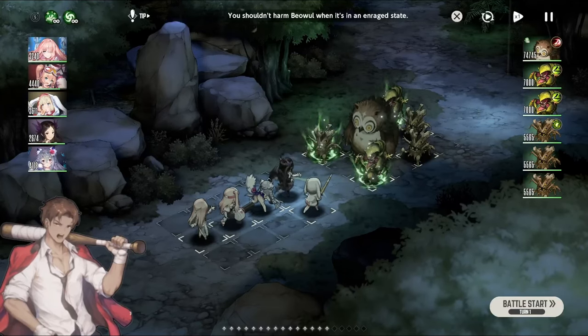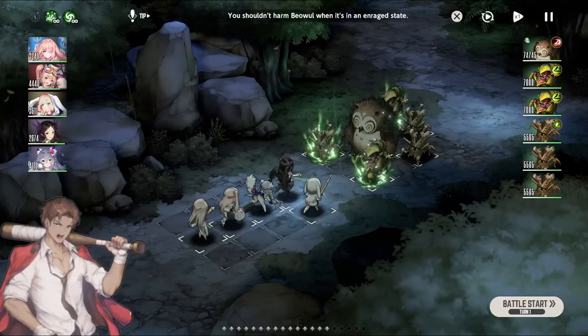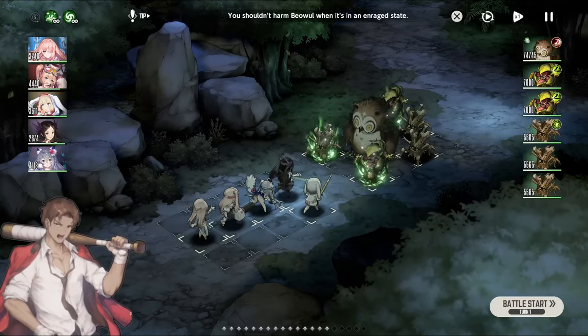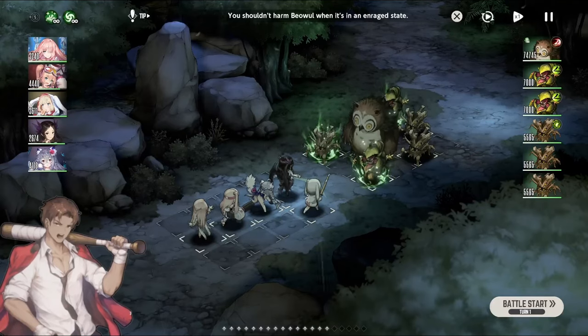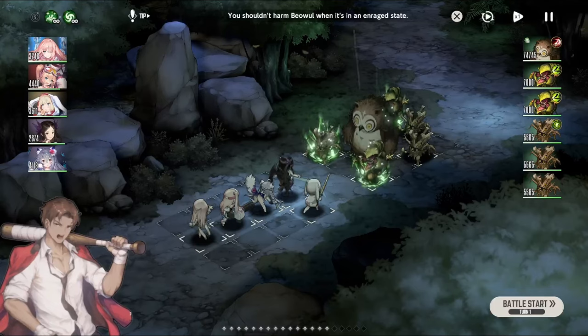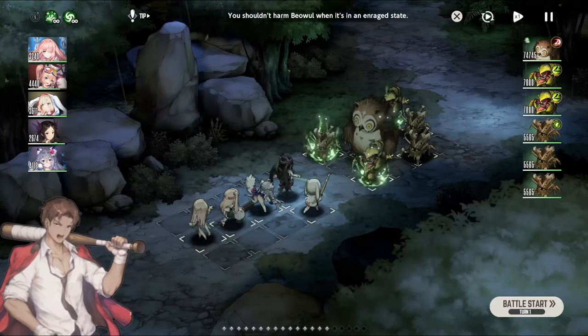Now you know exactly how it works. If at some point you need to run some calculations on how to kill a specific enemy and you're not able to one-shot it, now you know that if you do 5 chain attacks before you attack with the character that you want, you're going to be able to do 50% more damage. And if you do 10 chain attacks, then you know that you're going to be able to deal double the amount of damage that you normally would deal with your character.